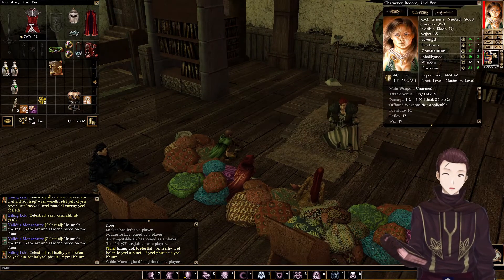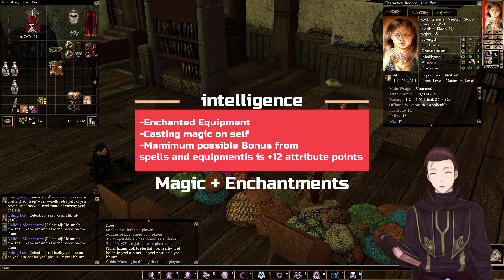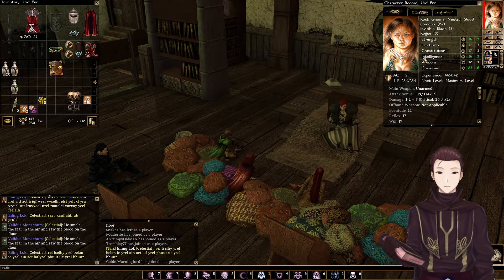Language learning is based on your intelligence, so you're going to want a high modifier. Mine is currently three, but you can boost that up with spells and such. So that will help with the learning process.